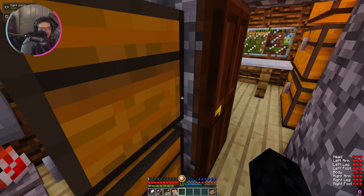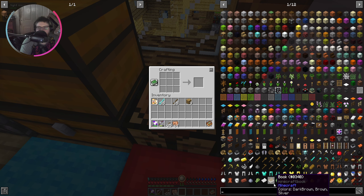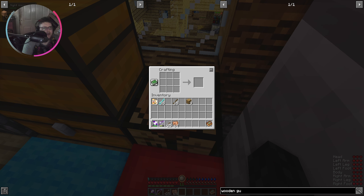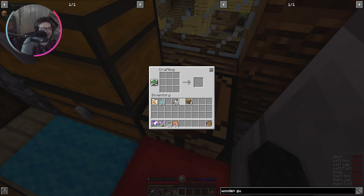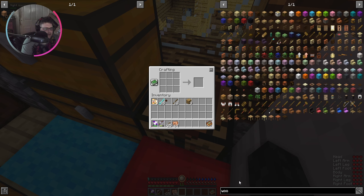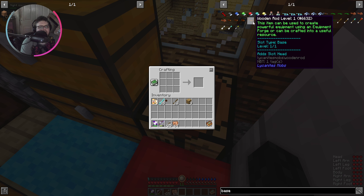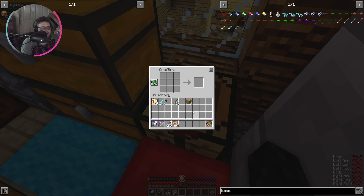We don't have any steel ingots - for those you need sinisterite, which is a special nether material, and we are not going to the nether in RLCraft, no way. So we're getting a wooden guard instead, which is just three sticks, and that lets us add the blade slot. We also need a wooden rod to add the head slot, so we're making the most basic weapon imaginable.